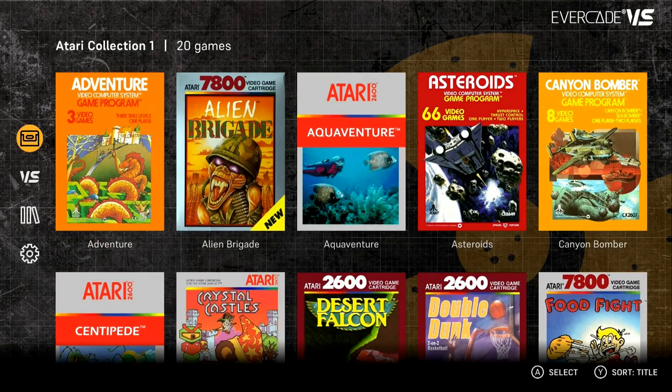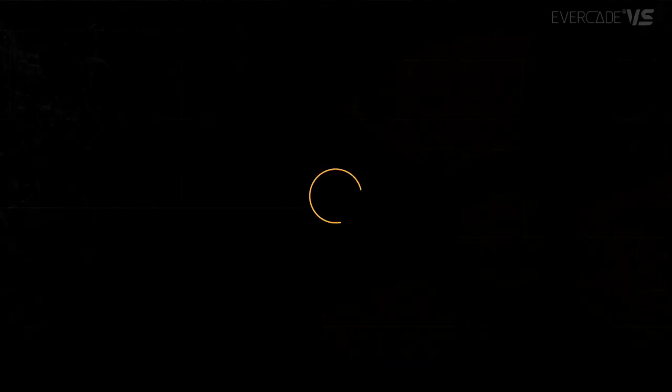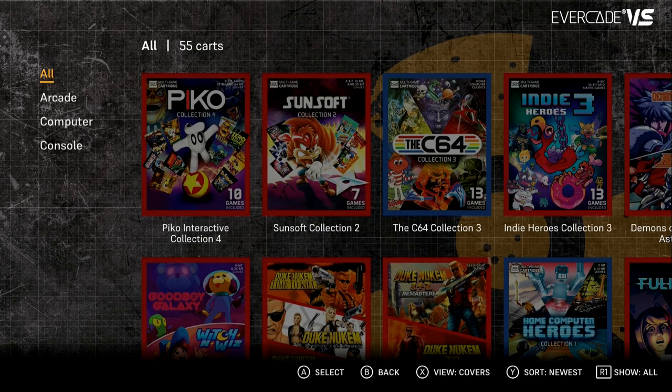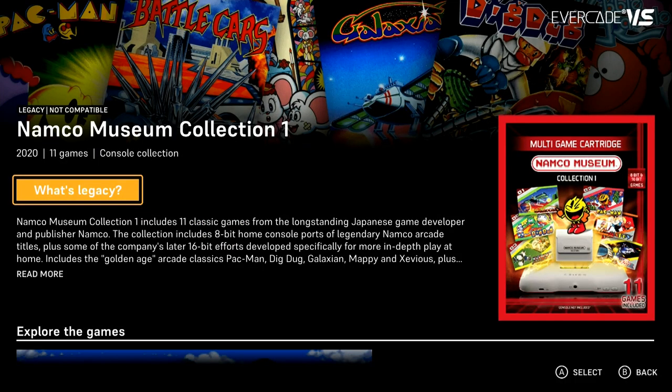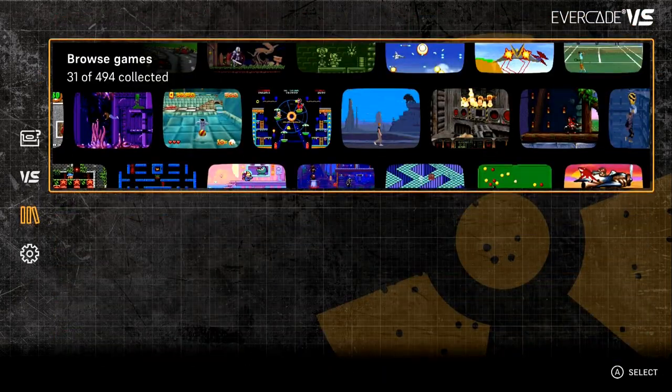So what happens if you put a non-compatible cart in? We've got the Namco collections — they don't work on here, but it needs to read them. So I'm going to put the Namco cart in. Right, so you can bring it up as usual, and there you go — it says 'legacy'. It's lit up now and it says 'you own this'. Obviously you can't play it, but you can add it to your collection. Of course it worked absolutely fine on the EXP.